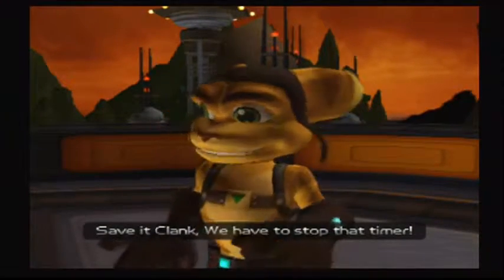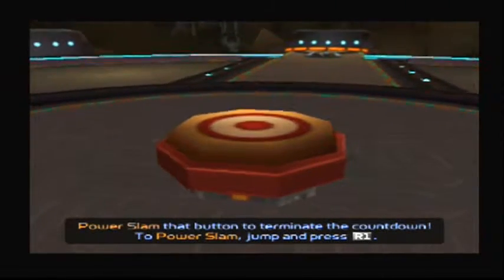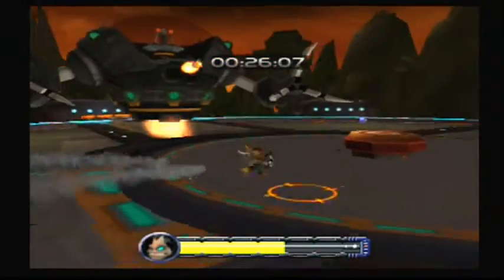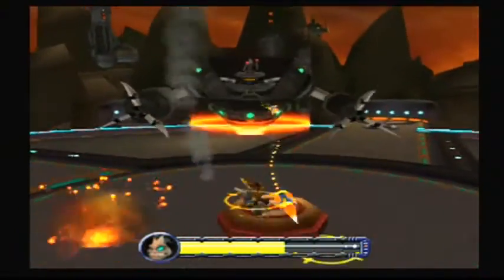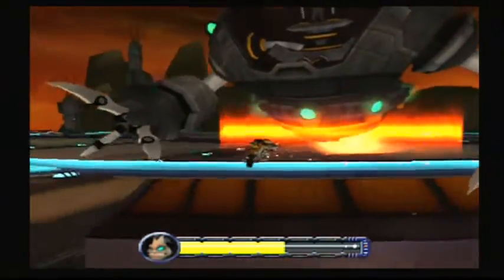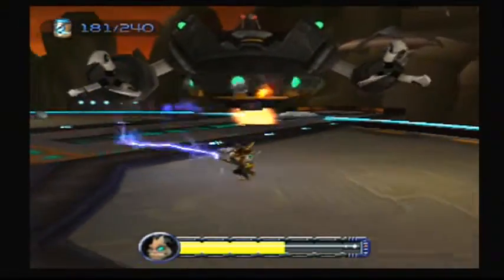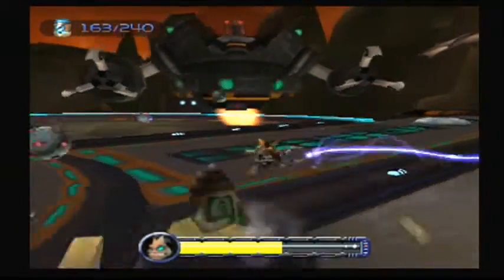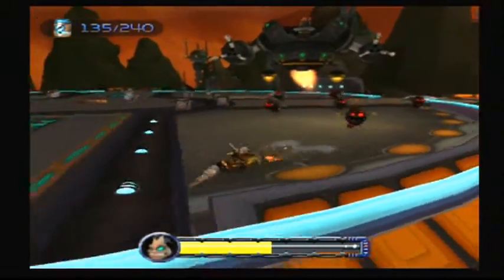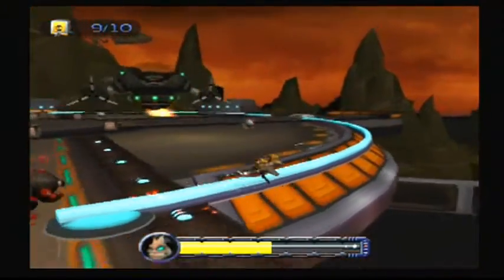Save it, Clank - we have to stop that timer. Yeah, I know how to power slam, I've done it before. So Drek just revealed his entire evil plan, just as a villain does before they're about to— okay, whoa, whoa. Okay this works. Let's use this - this seems to work pretty well actually. It's blowing up most of the mines before they can even reach me. He's got his own doom bots - well mine might be smaller but they do the same thing.